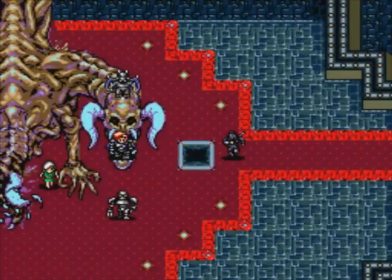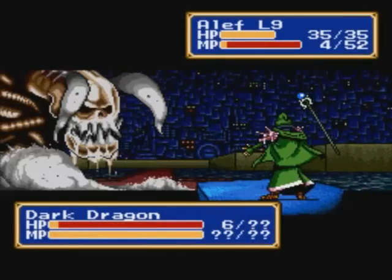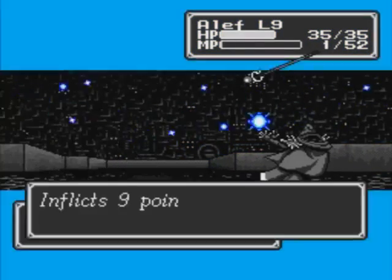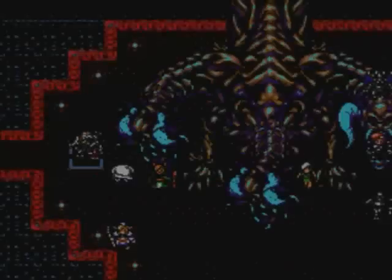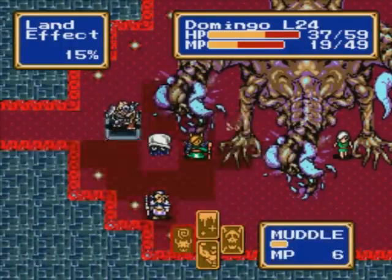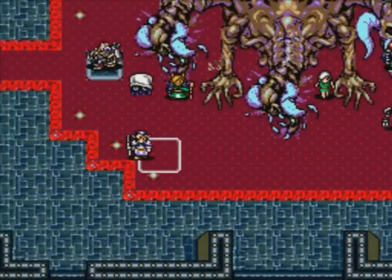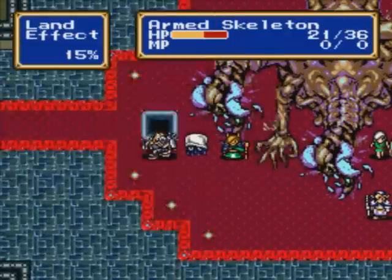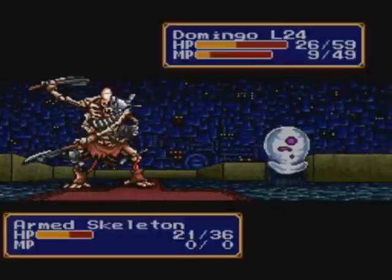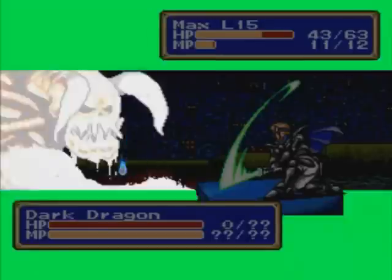Instead I just kill the arm skeleton in one hit — that's why I gave him the stronger weapon instead of the one with a small chance of instant death. Blaze level 1. I could have killed him with Henry and chose not to, so I'll use freeze 3 on this arm skeleton. The arm skeleton attacks Domingo for some reason. Max gets his turn — there we go — final attack time! Yay!